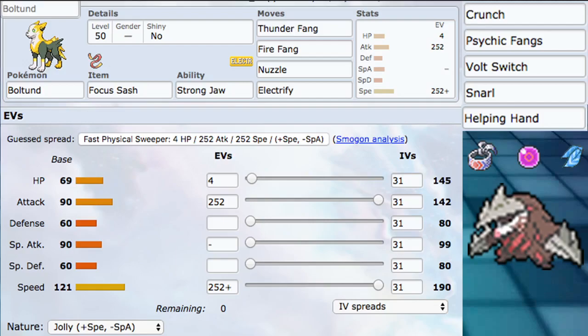We also have some flex moves: things like Crunch and Psychic Fangs for coverage — Psychic Fangs also breaks screens, which is really good. We also have Volt Switch, which lets you switch out, and Snarl for utility. A fast Snarl is just really good, as we saw with Arcanine. And then we also have Helping Hand — it's very good on a fast Pokemon when you think you're going to die. And of course Protect.